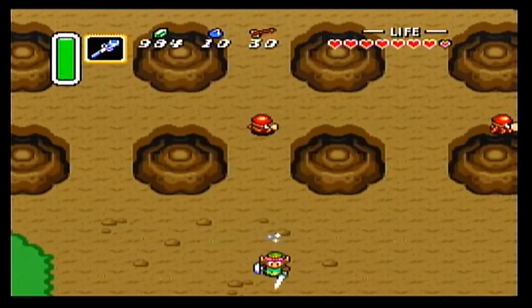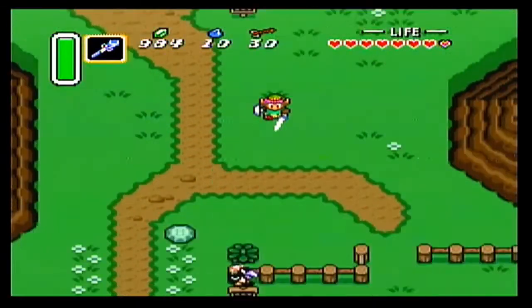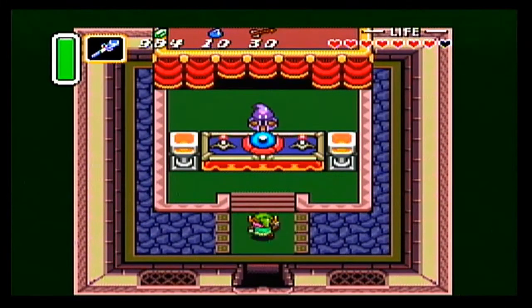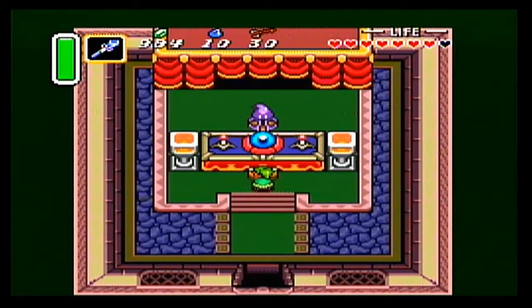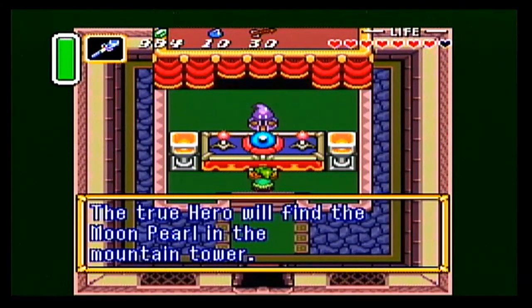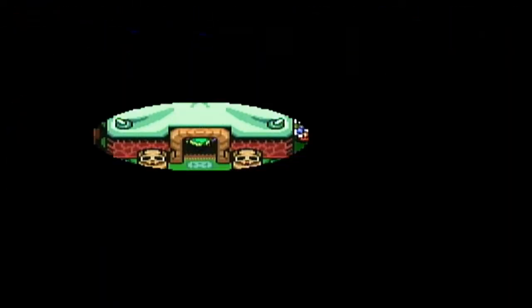Let's head to the fortune teller now that we've gotten that magic powder. Now we should be able to get a different fortune. The true hero will find the Moon Pearl in the mountain tower - that'll be the item in the tower where we're getting the third pendant, the Pendant of Wisdom. The Pendant of Power is the one that we got in our last episode.